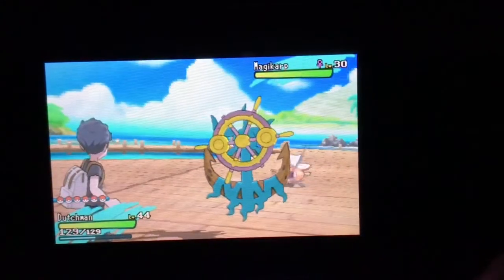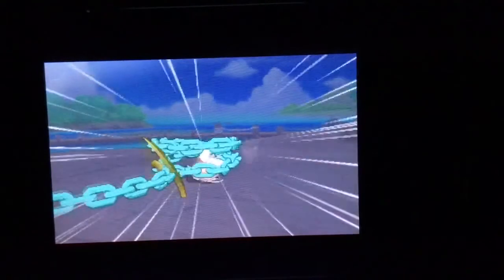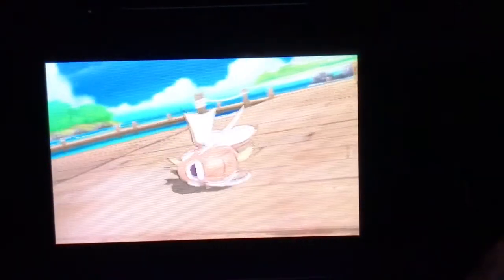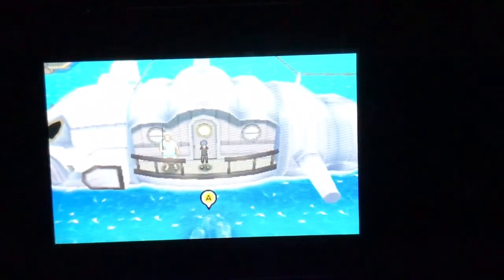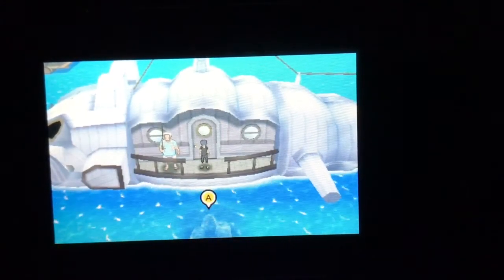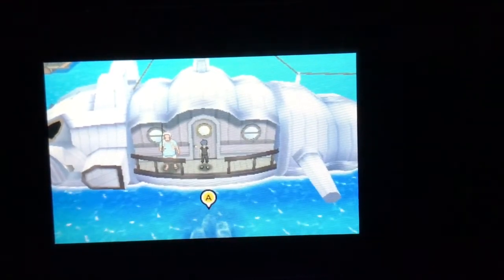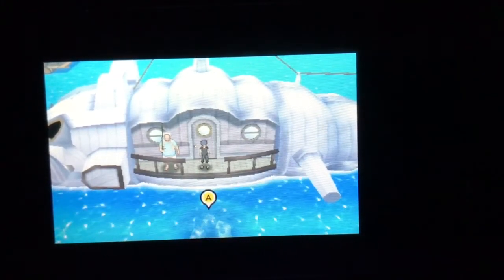That Magikarp was faster than me — that's pretty crazy. So this is where you find Dhelmise, the anchor-looking grass ghost Pokémon. If this helped you out, leave a like; if you want to know anything else, leave a comment and maybe I'll get around to doing a video on that. This has been where to find Dhelmise — thanks for watching.